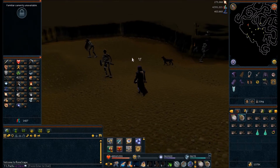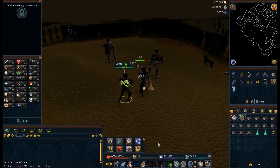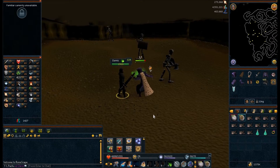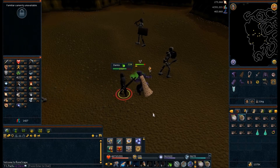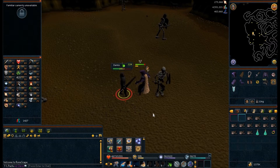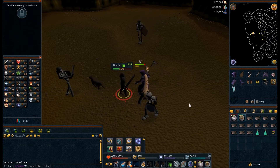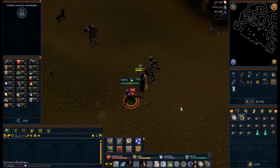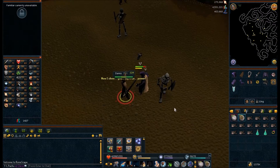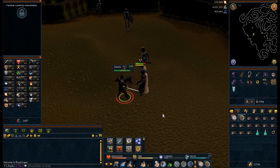I did another trick you can do for this: instead of leaving, you can just log on to another world and come back. So here we are, just gonna fight him real quick. Doesn't appear to be too much of a challenge for us, considering we're using his weakness which is earth spells — using Earth Wave. And he's just — okay, that was a little bit buggy.